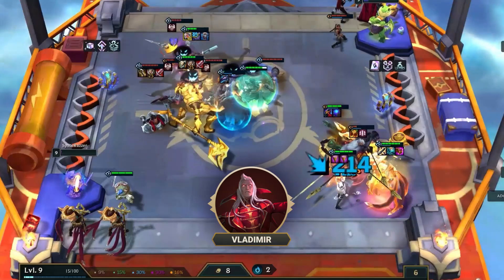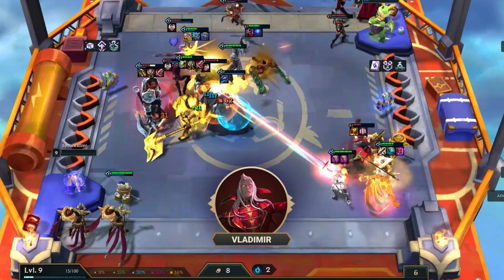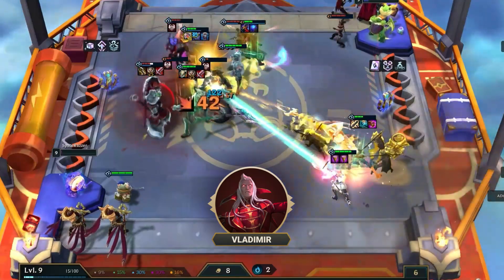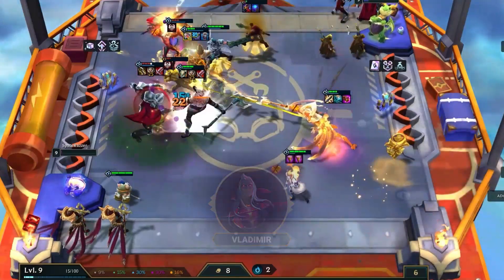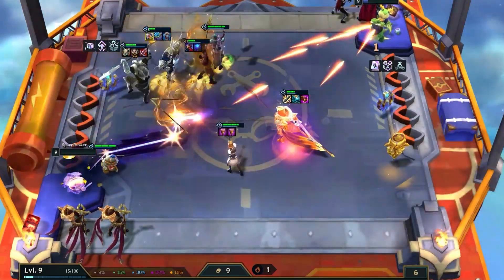This is another default leveling comp which runs similar to the Sorcerer comp we just spoke about, focusing on playing for level 7 to find your main 4-cost carries, Azir and Lux, and your main tanks, Nasus and Jarvan. With this one, don't be afraid to roll a little bit here to make sure you get these units before anyone else does.